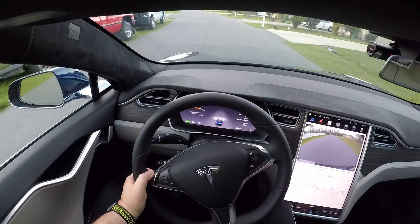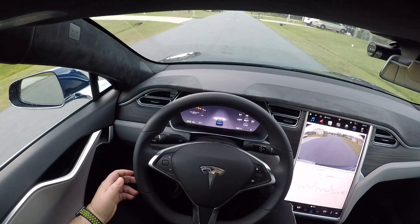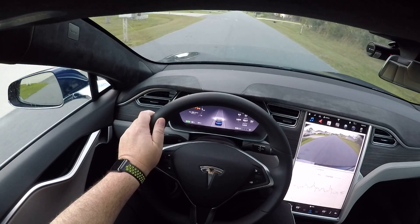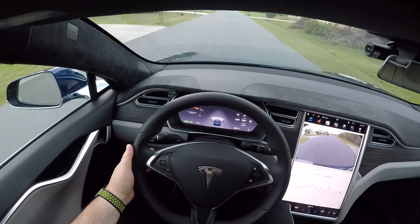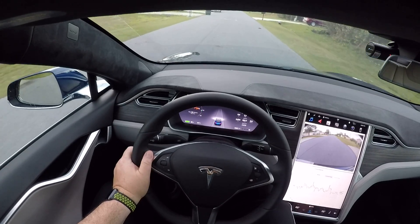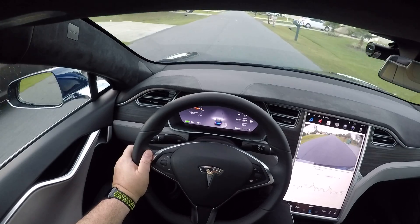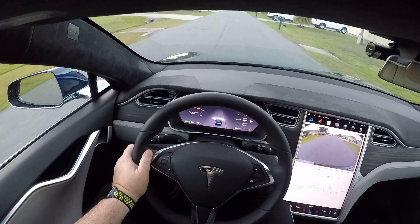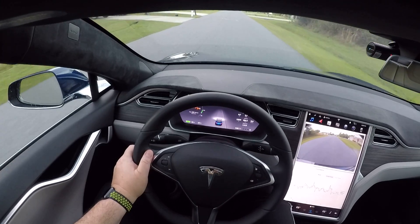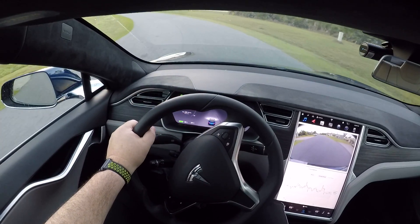We're at 19 miles an hour and there's no autopilot available here. As you can see, it comes and goes — it blinks: not available, now available, not available, available — it just keeps doing that. There are kids over there so on this road we're not gonna enable autopilot. The fact that it goes in and out just tells me it's not the perfect situation to use it.